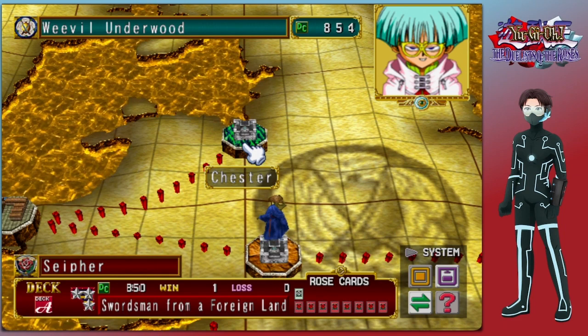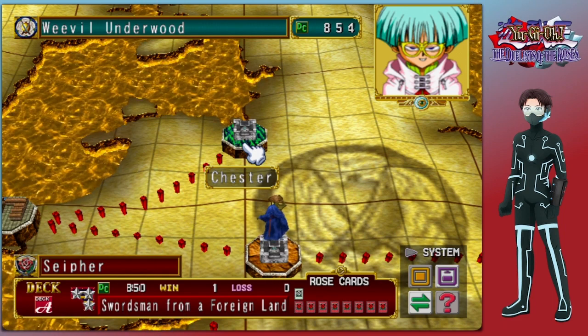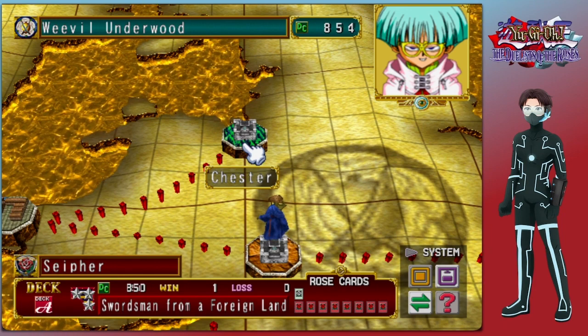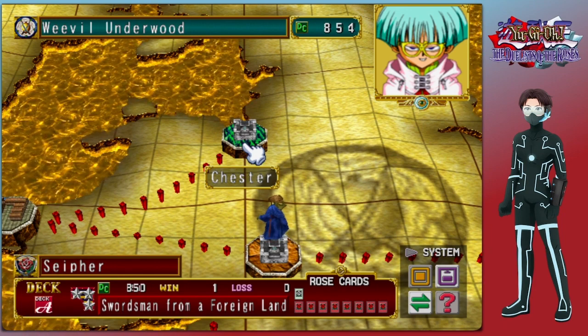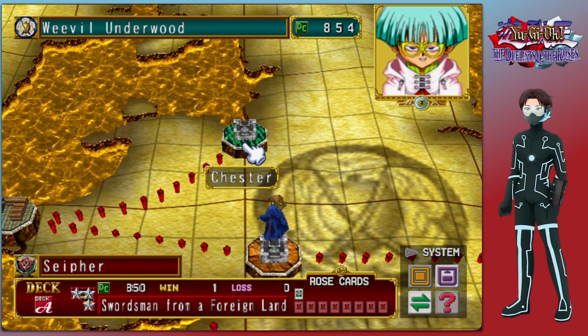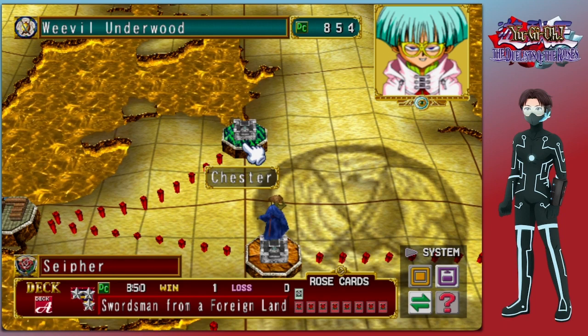Hey everyone, Cypher here and welcome back to Cypher Play's Yu-Gi-Oh! The Duelists of the Roses. In the last episode we took on Rex Raptor at Turksbury, earning our first White Rose card. And in this episode we will be challenging Weevil Underwood at Chester.